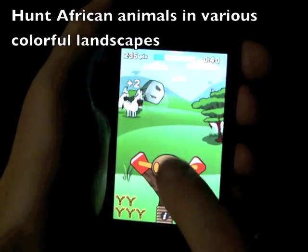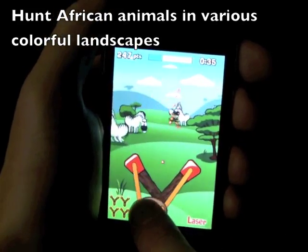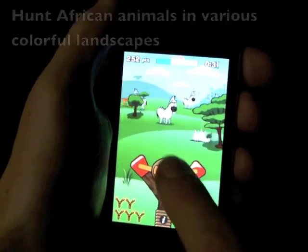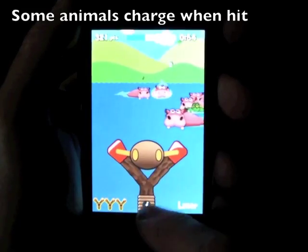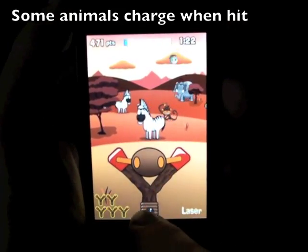The game has a good variety of targets. All levels have a unique mix of animals wandering about, each moving and reacting to shots in their own way. For example, some animals get angry and charge at you once hit. If you don't kill them in time, they'll take a life.